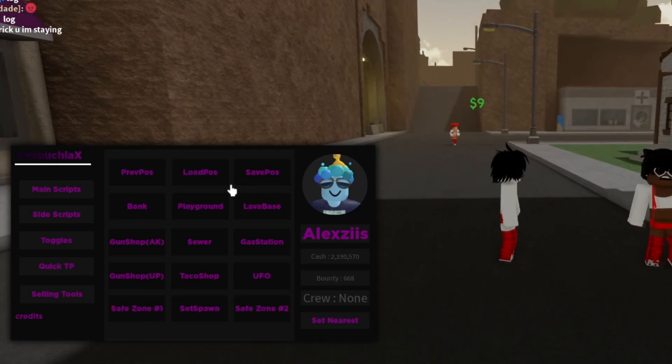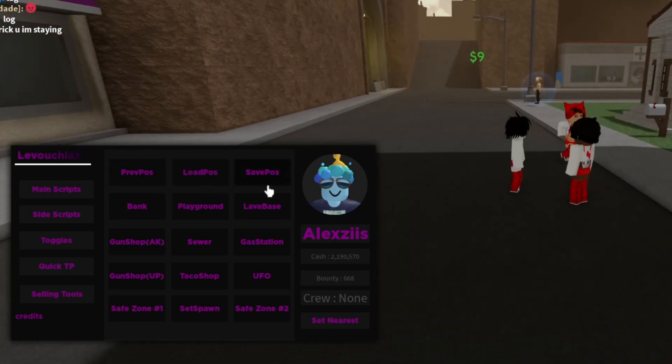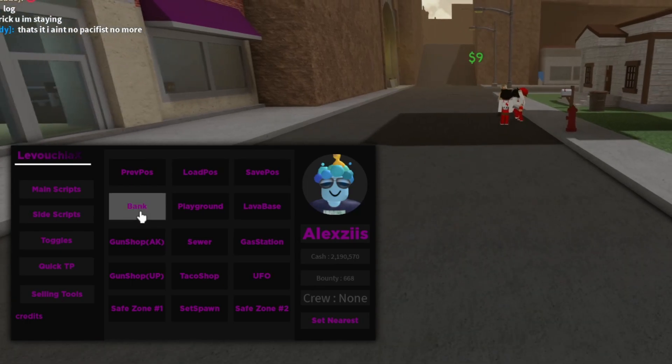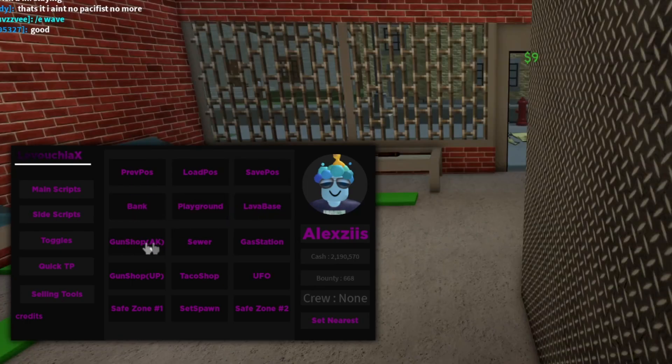There is an entire tab to teleport your character around the map. You can also save a specific position that you like.